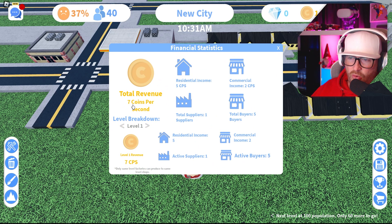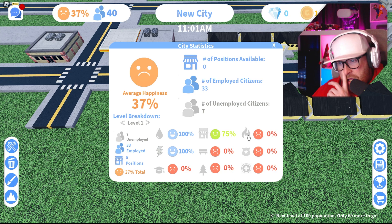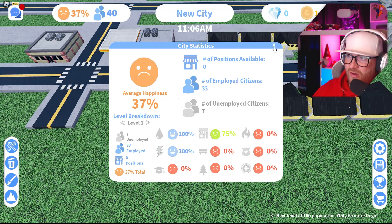We now have seven coins per second. Need to double-check the employment levels and make everyone happy. They're not happy with schools, parks, ambulances, police, or fire.